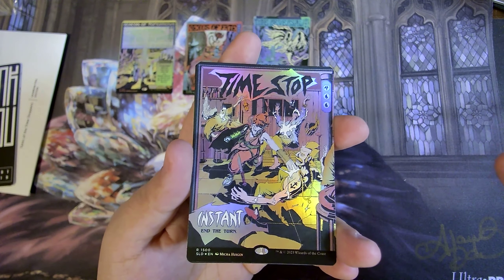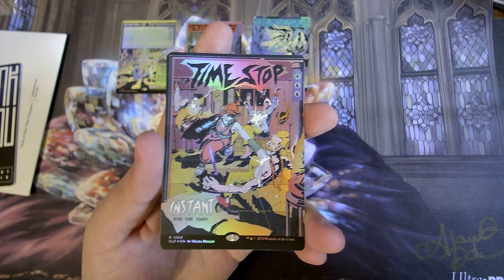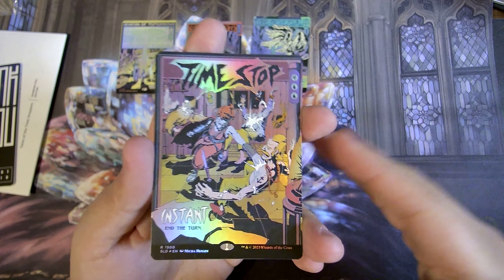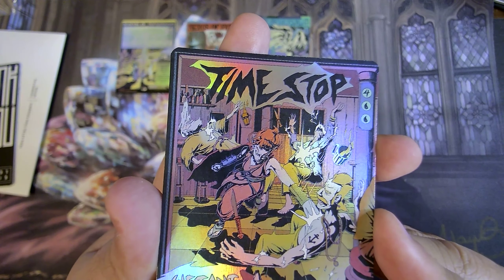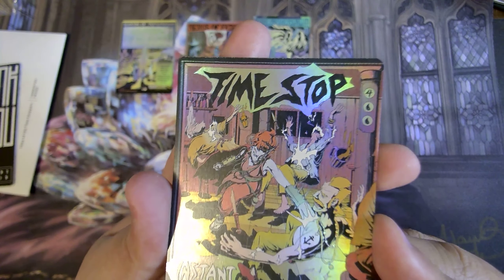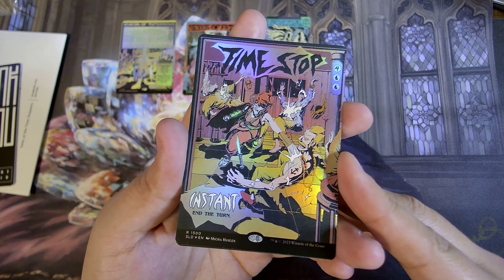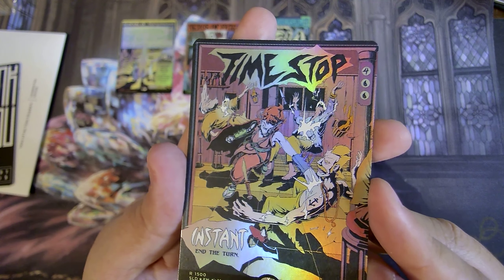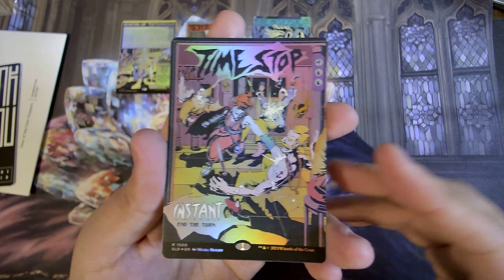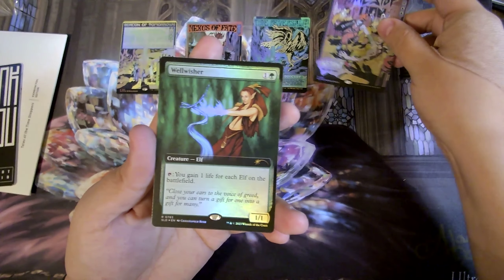Then we got Time Stop. This is the last one that would be part of this set. I like how it has a little bit of a border around it — that's pretty cool. The mana cost is there on the top right; I was wondering where the rest of it was.